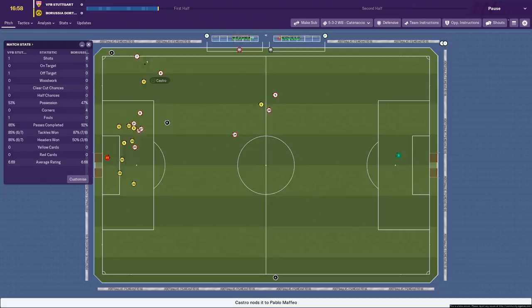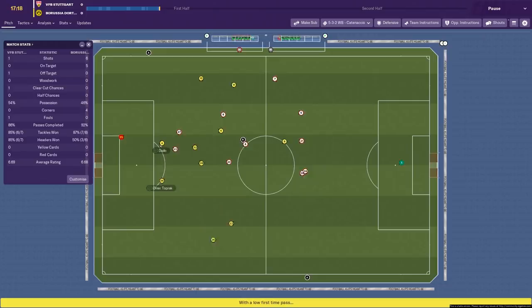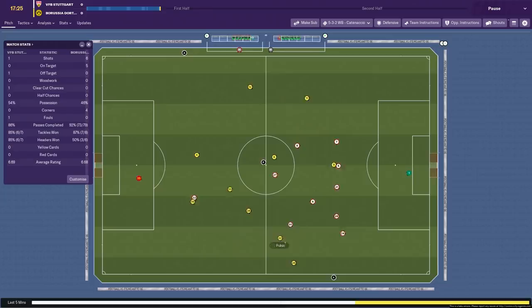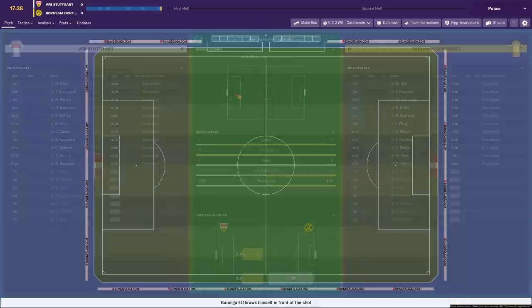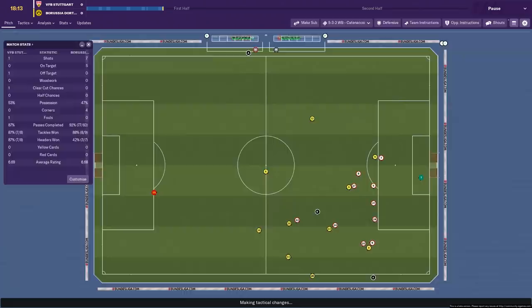We're on the attack again, actually playing some nice football, passing it around. It was played wide to our fullback who put it in — it wasn't a great ball, caught by the keeper. We've actually had more possession than Dortmund, which is really odd considering the circumstances. This tactic does give us possession, but it's just quite boring — probably in our own half most of the time. Dortmund have moved up to 52% possession. They almost took the lead with Witzel — he gets so involved. He's a great player and has scored quite a few goals in this series.